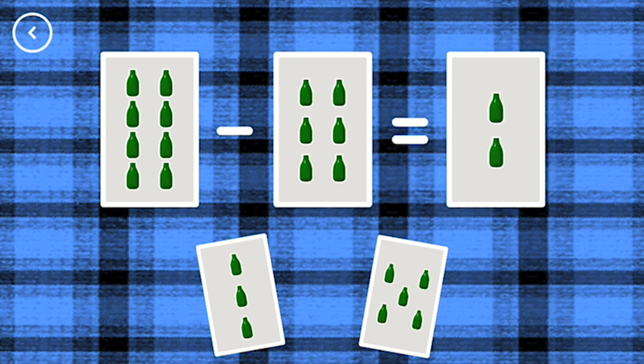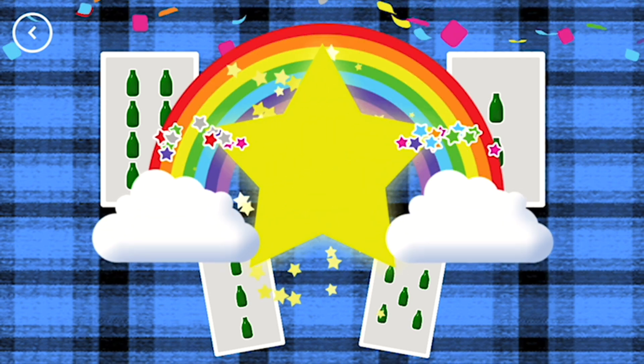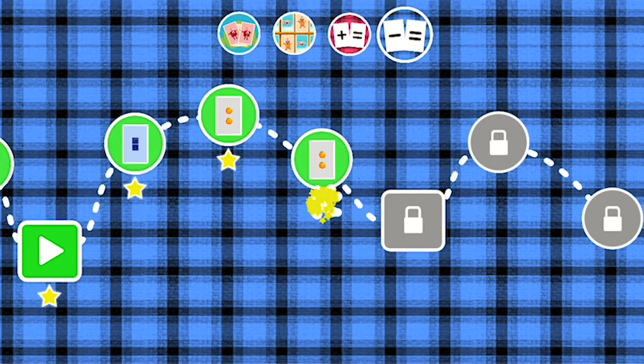Two. Eight minus six equals two. Yay! You've earned a star.